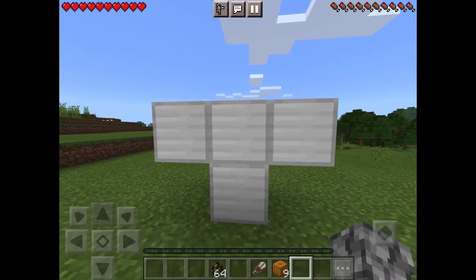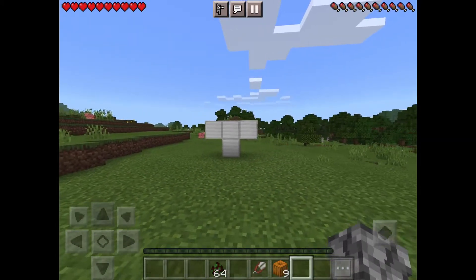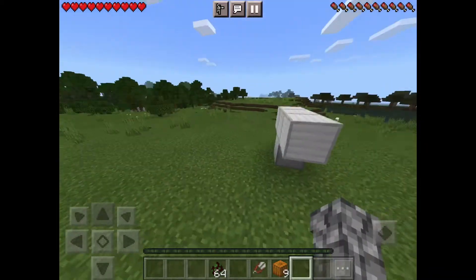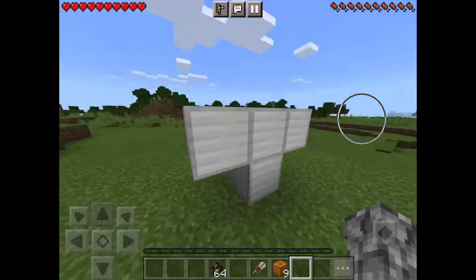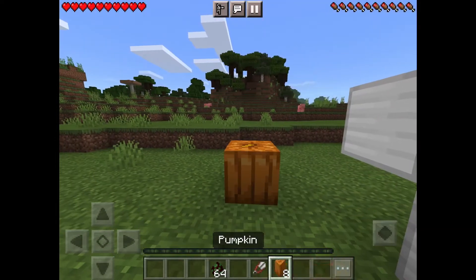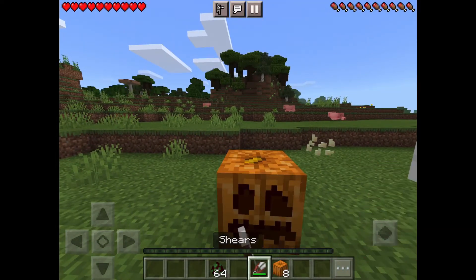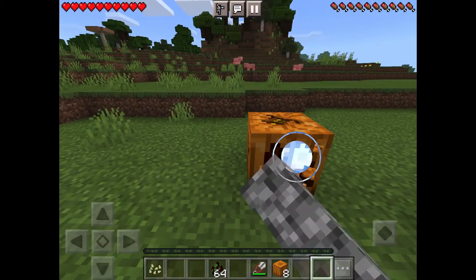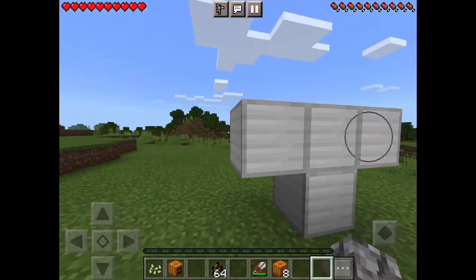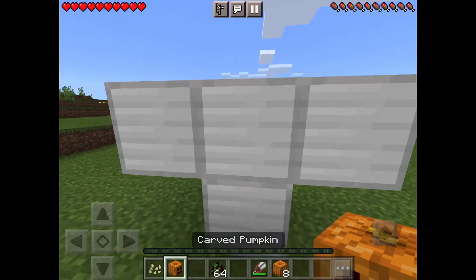And then for the head you can use a carved pumpkin or a jack-o'-lantern. But I'll be using a pumpkin because that's all I have right now. So when you put down the pumpkin, you use the shears. Cut the seeds. Break the pumpkin.